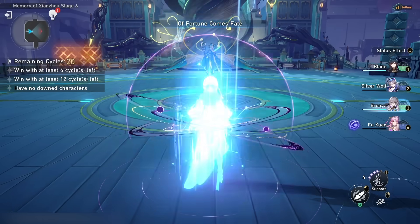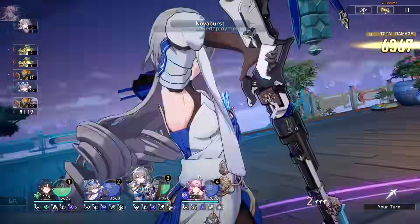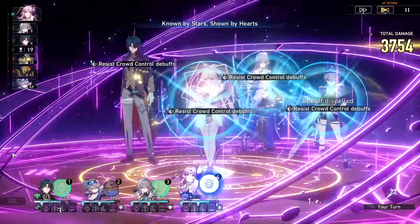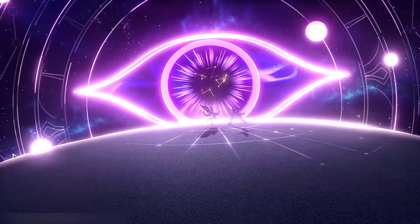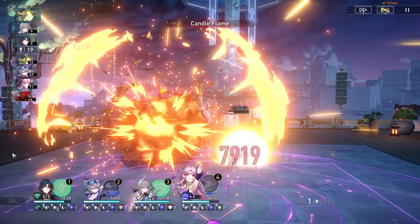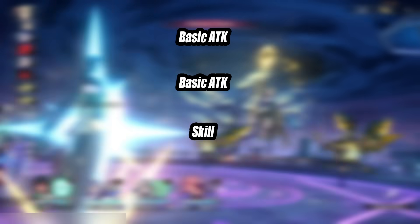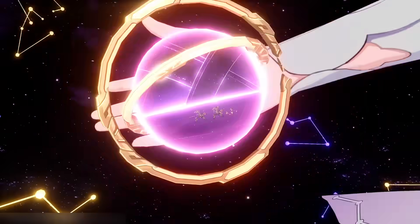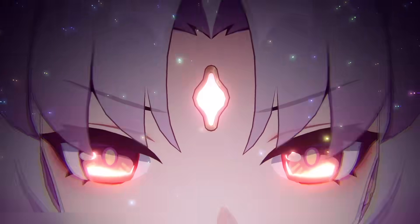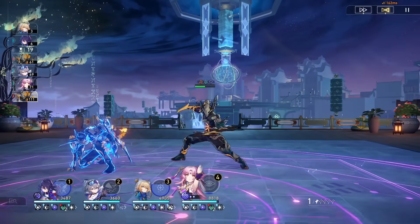Fuxuan's rotation is incredibly simple. Start combat by using her technique and basic attack until her Matrix starts flashing, then use her skill. When her ultimate is available and you don't already have two stacks of HP recovery trigger, use it. This ends up being a rotation of alternating between using two basics and a skill back and forth, using the ultimate as it's available. Gaining her ultimate as many times as possible is a priority.